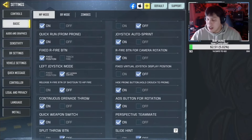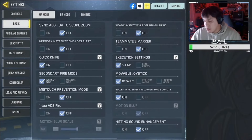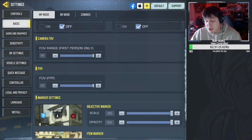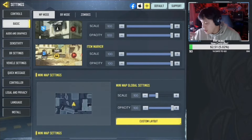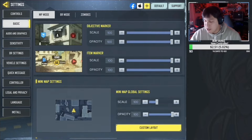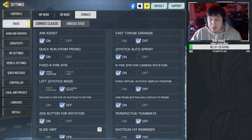Those are my settings. If you go to Basics, there are some things you need to change — like if you want to do executions, you have to change the buttons. You can also change the FOV, FPP which is first person, and the minimap, stuff like that. Pretty much just basic stuff, that's why it's called Basics. You can also have the BR mode and zombies settings in there as well.